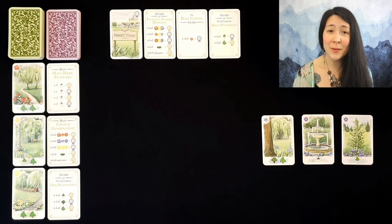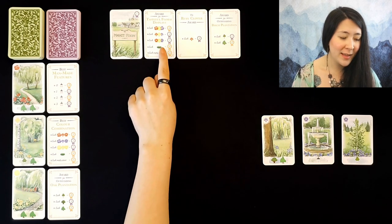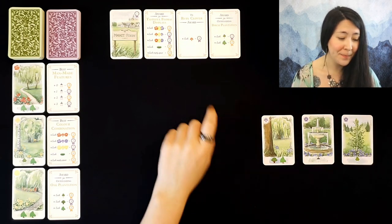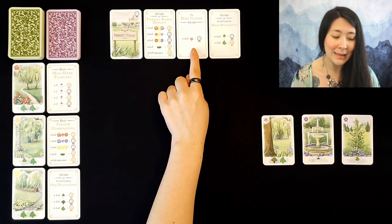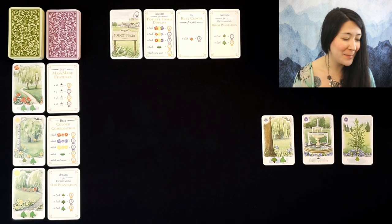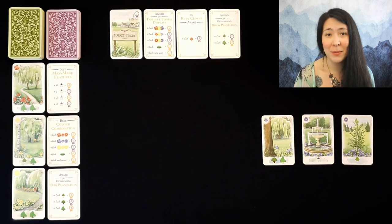Our goal is to create the most beautiful garden based on these purple awards cards. We can see here we're looking for tasteful displays of lilies and hibiscus flowers without any empty lawns, open spaces, or roses. We're also looking in this center column to create red lilies specifically, which will award us three points each. And here we're looking for birch trees but no willow trees. As we continue, we'll place awards cards to the left, up to three, that will score the different rows of cards we place.